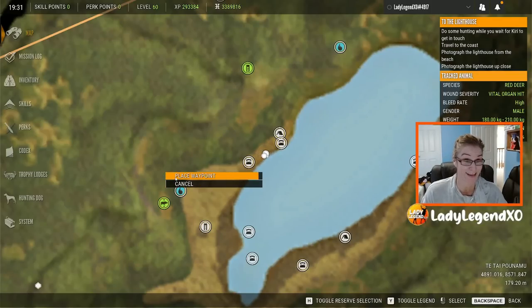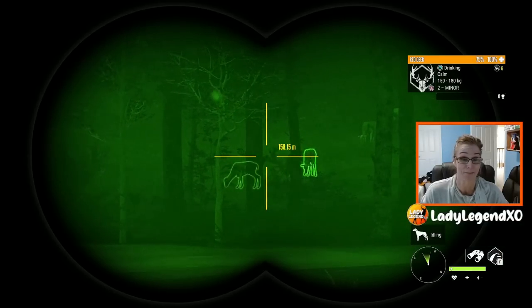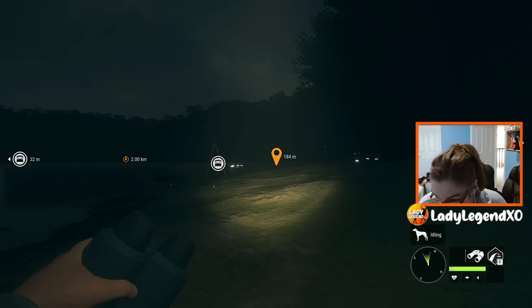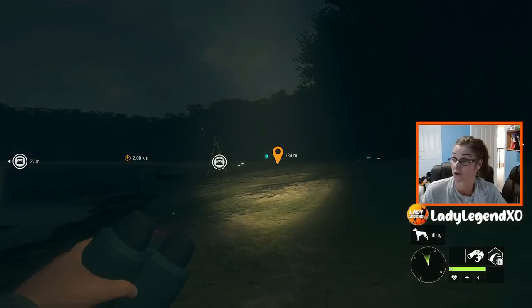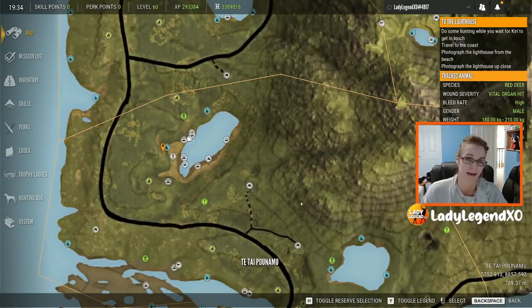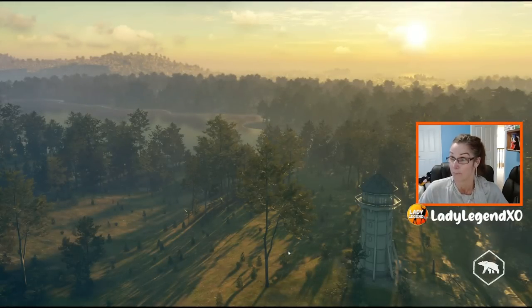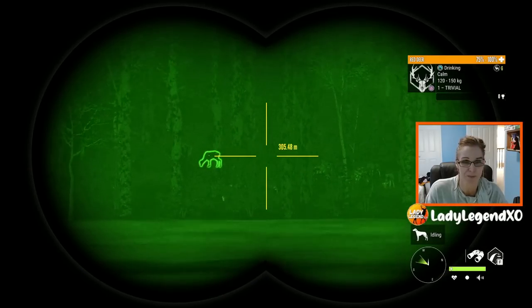Happy two-year anniversary! Thank you, Call of the Wild — you are awesome. That is our sixth Great One Red Deer. We have a Great One on the screen! What do we want to shoot him with? Let's shoot him with the muzzleloader. I'm going to get up close. I'm going to come in over here so I have a good wind. We were just saying how this zone was so great and maybe it's going to become a super zone — and then I just blew this zone out by accident.